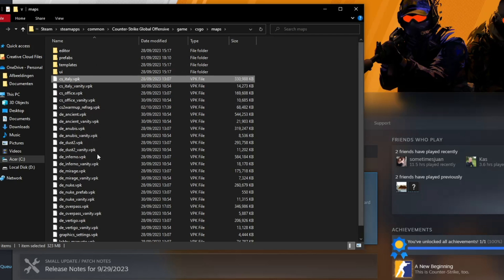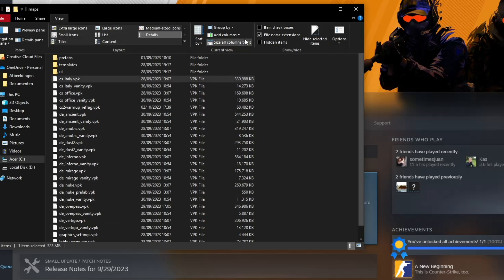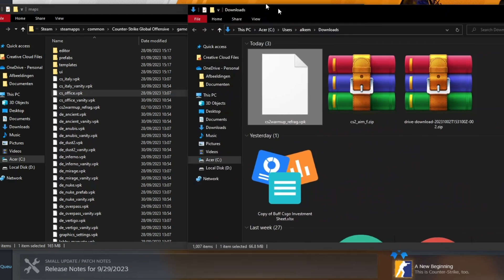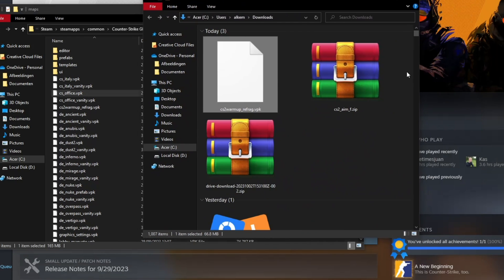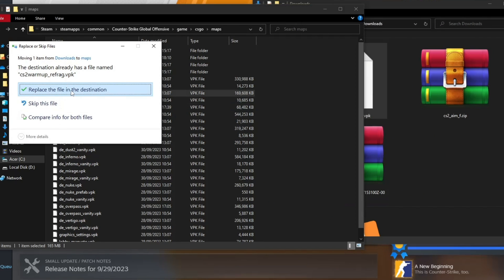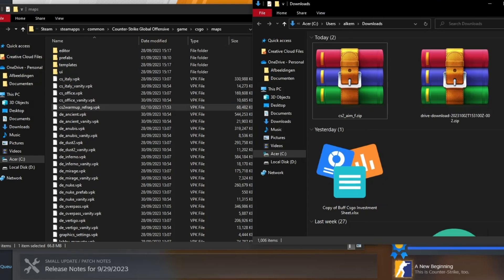In the Maps folder you should see a lot of files with the .vpk extension. If you don't see that, go to View and click on File Name Extensions to make sure you can see the .vpk files — otherwise you're probably in the wrong folder. Now open your download where you have your .vpk file and just drag it in. Click Replace All, and your map is now successfully imported to CS2.